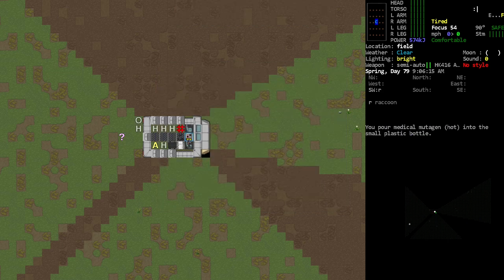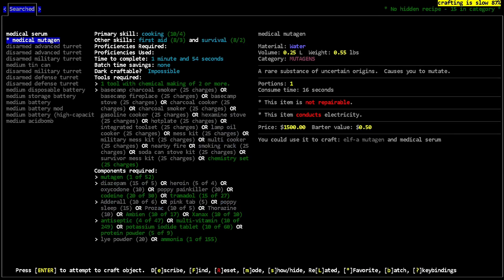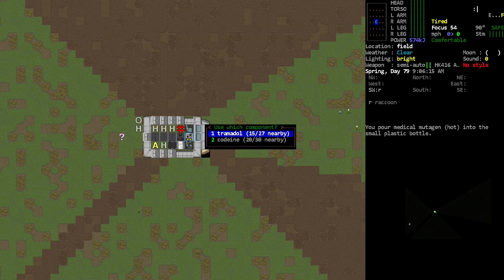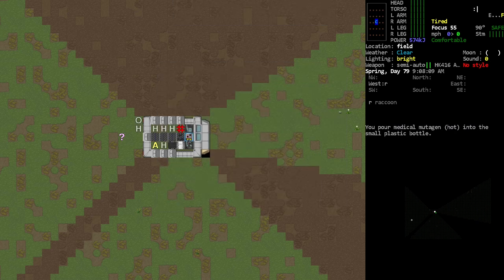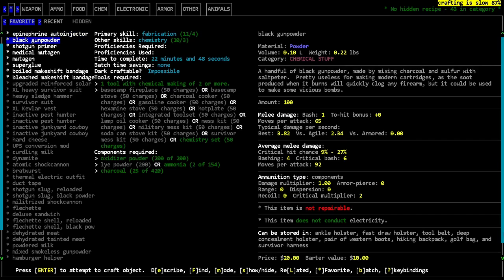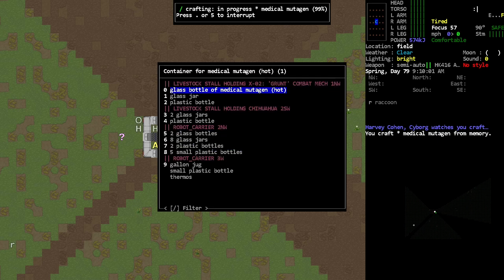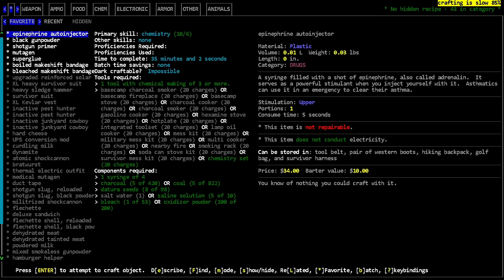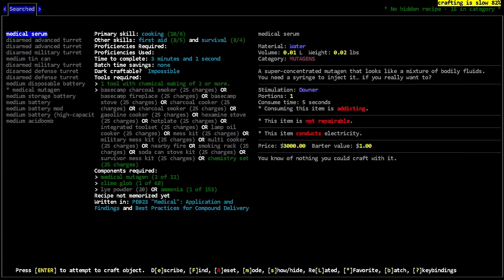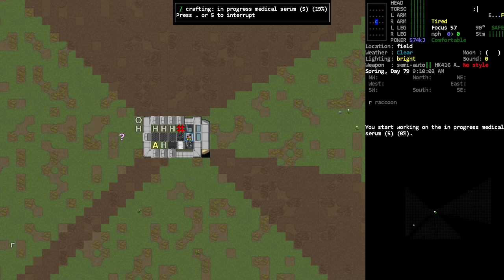We're starting to run out of the ability to make the stuff. Actually, we can still make some — it's just one at a time now because we're running out of reactants. We've got one less dose that we can make. Now we're gonna have the medical serum get made and we can make five of them. Okay, yeah — we're totally gonna become a medical mutant here!